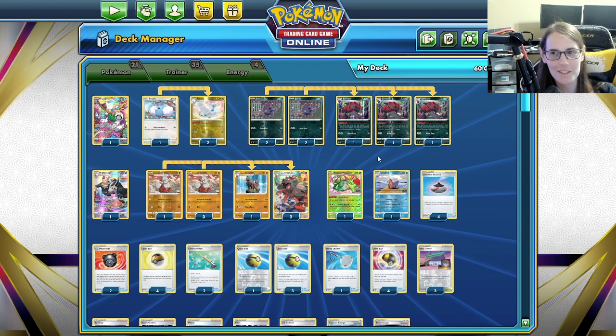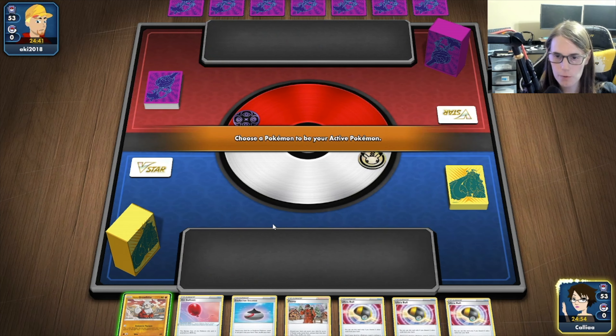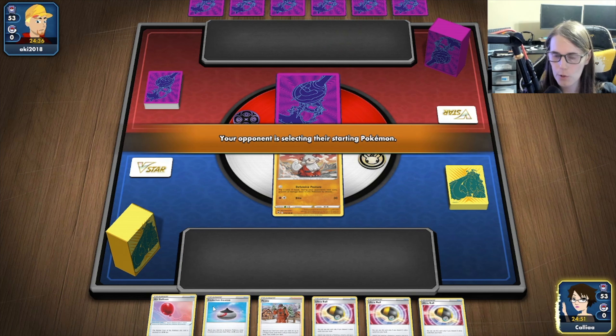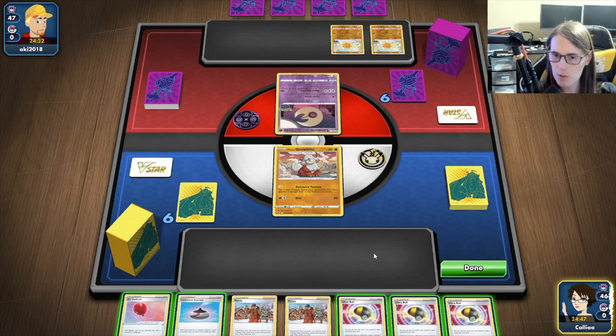Let's see if we can get any wins. Alright, looks like we're going to go first. So we do have our Growlithe here — not an amazing opening hand, but we do have some ways to find stuff that we want. Probably going to try to get down an Altaria, maybe a Venusaur as well.